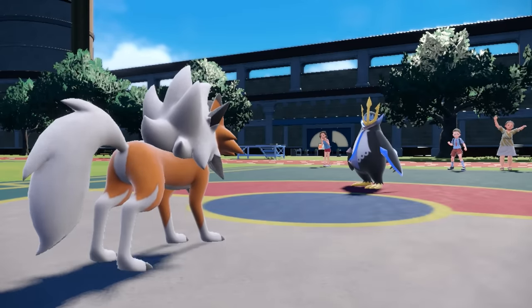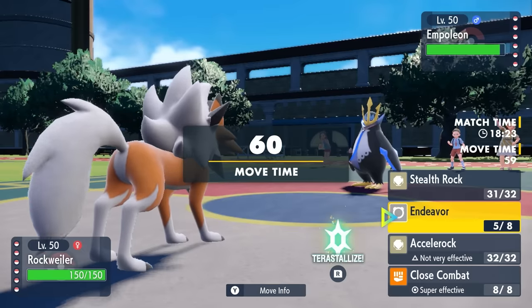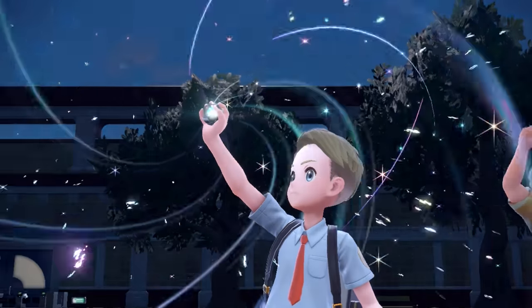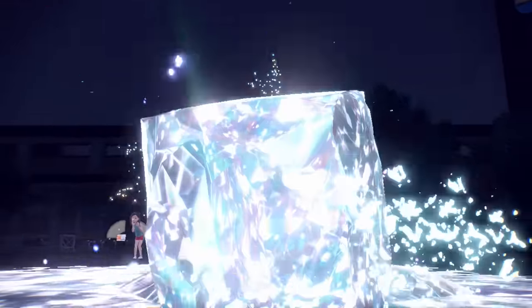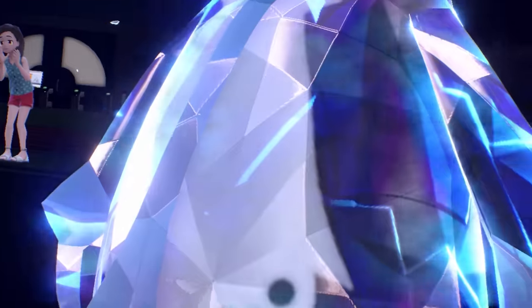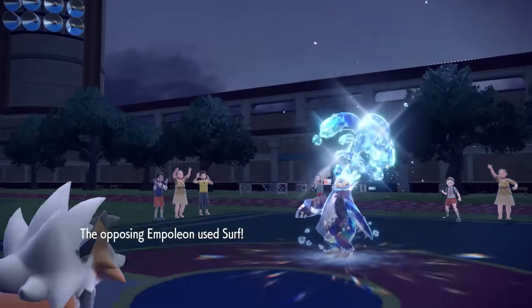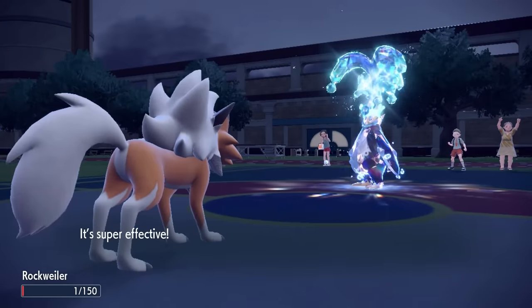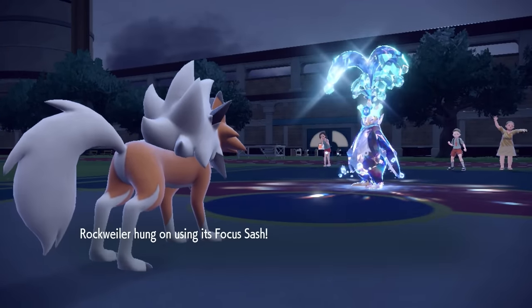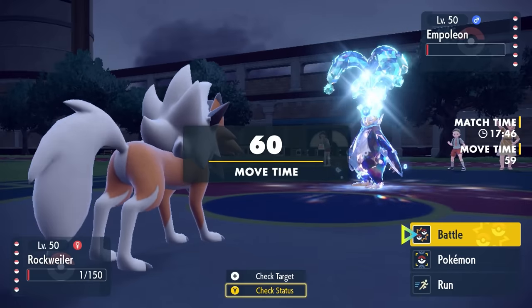They bring in Empoleon and pass all those stat boosts. I go for Endeavor and obviously it won't work out from full. So I click Endeavor again — they bust out the Tera Water, feeling like Empoleon is on top of the world. After some Calm Minds this thing is gonna hit hard, and with Terra Water boost even more. But it will not bust through a Focus Sash — these are made out of Valyrian Steel. I live on one HP, and go for Endeavor, bringing it down to one HP.